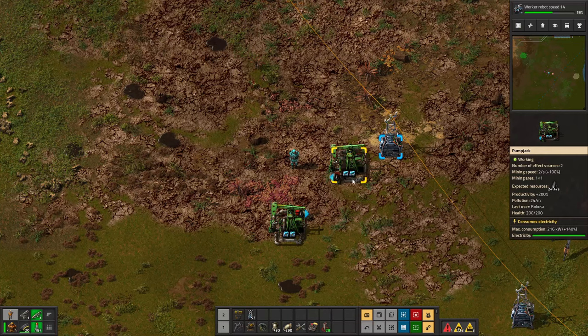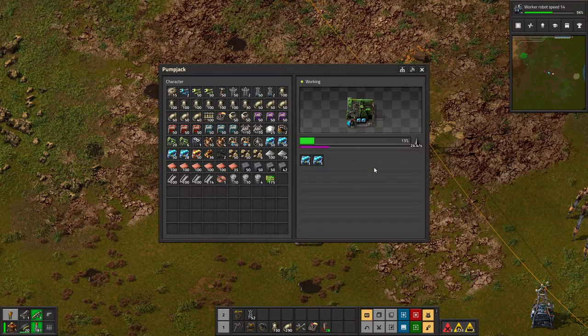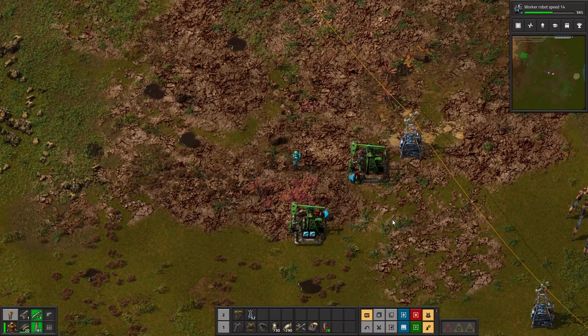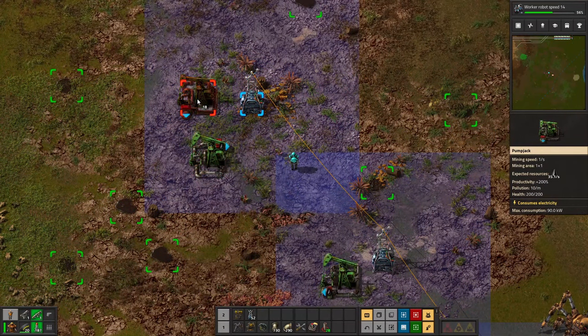They also benefit from mining productivity. For example, I have mining productivity leveled up quite a bit on this factory, so if we slow it down a little bit, we can see we get a lot of bonus production. So just keep that in mind.